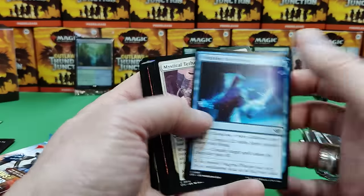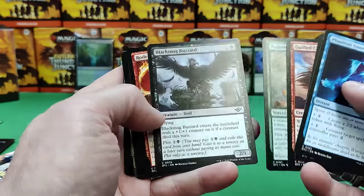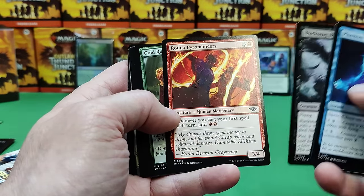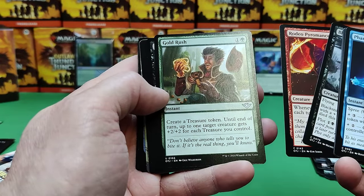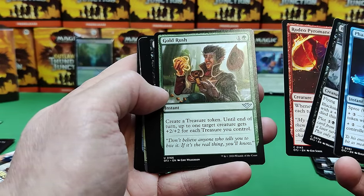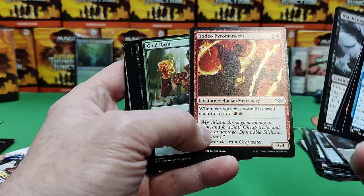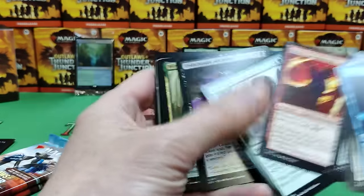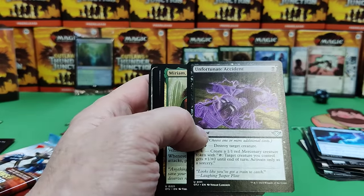Now I'm looking at red a little bit. We're definitely green, but are we green-red or green-blue? I'm leaning towards green-red now. There's Gold Rush — create a treasure, then one creature gets plus two, plus two for each treasure you control. That's pretty strong. Maybe you cast your first spell and get two red. I think I'm starting to lean towards a green-red deck. Gold Rush looks nice.